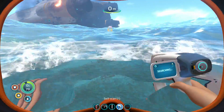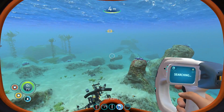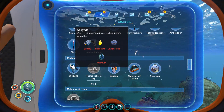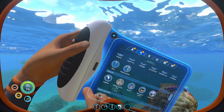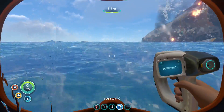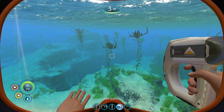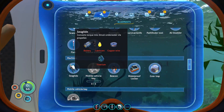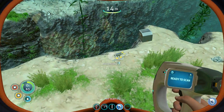For today we don't need a sea moth, we need a sea glide. What do we need to craft the sea glide? We need a battery, some lubricant, copper wire, and titanium. That's pretty easy. Lubricant comes from that creepvine stuff - just the seeds, I know that from memory. Then copper wire would be copper of course, and titanium is titanium.